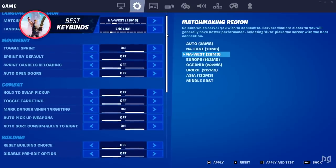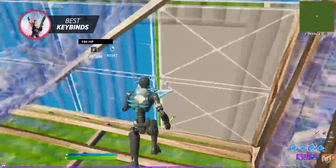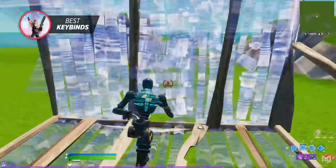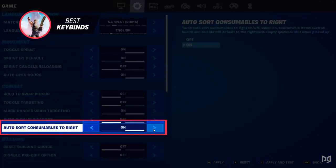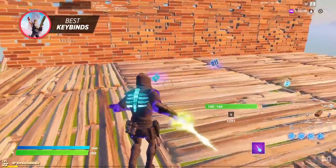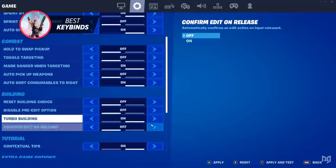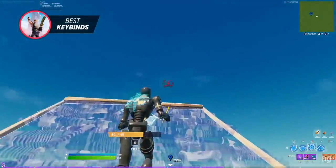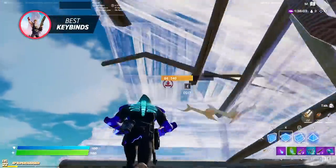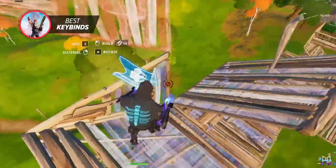Turn on sprint by default, as it allows you to sprint at all times and lets your hands move freely. Also turn on auto open doors, which allows you to walk through doors without using any bind, saving you a lot of time. Turn on sort consumables to the right so they automatically get sorted to the rightmost inventory slot, which saves you a lot of time. Consider confirm edit on release — it saves time but can mess with your crosshair placement if used incorrectly and can be tricky to learn. Lastly, disable pre-edits, as this can mess you up a lot while fighting.